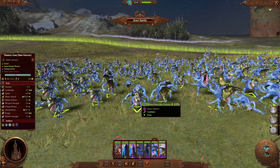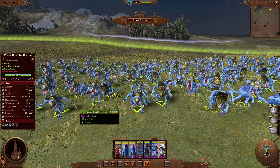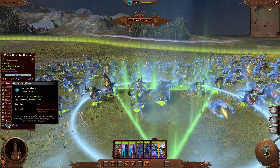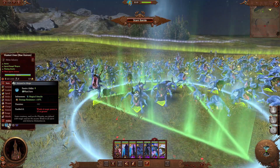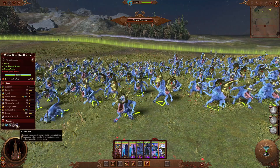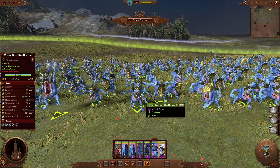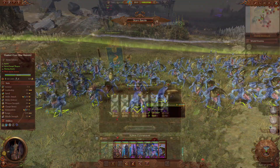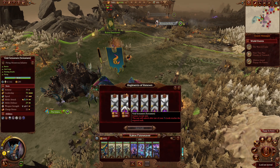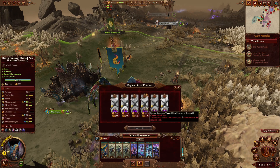Lastly we have the Masked Ones, which are Blue Horrors wearing masks — I think that's kind of cool. They're using the assets from the Cultist I believe. Overall pretty good, they've got Fear, generally decent damage. The Blue Horrors are nothing too special but for an instant recruit you can't really go wrong, especially if you might need an extra frontline unit because Blue Horrors are there just to do damage and basically just hold the line. Recruitment is in the traditional sense — just level up a character, get to a certain rank, and unlock them.